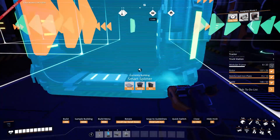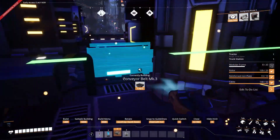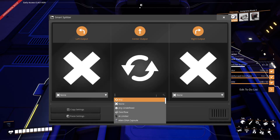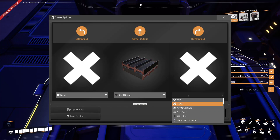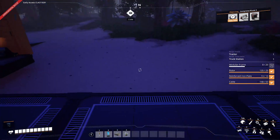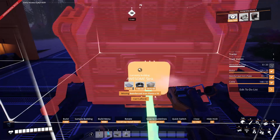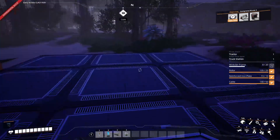So just by placing down a smart splitter like this, we can have beams go in here and pipes go in here. This is really easy to set up. My center output will be steel beams, and my right output here will be pipes. And what I can do — which actually I probably should do just in case — is I'm going to go ahead and put an awesome sink right here. And then any overflow will go left into the awesome sink.